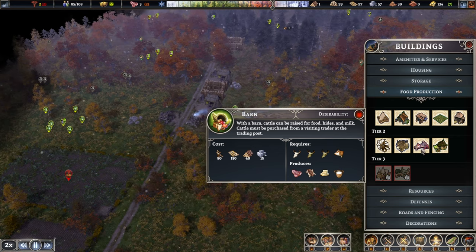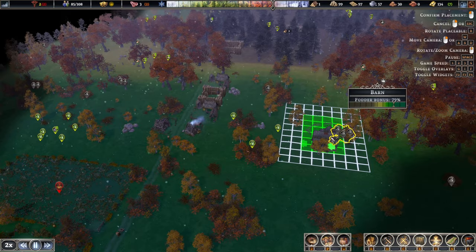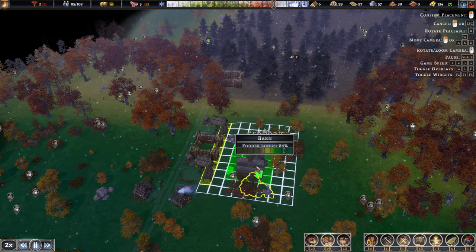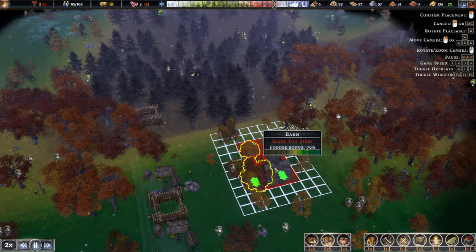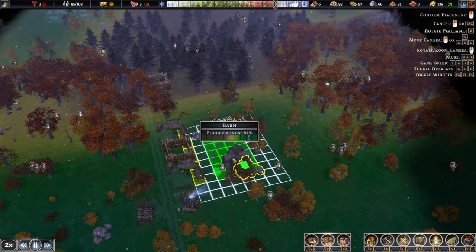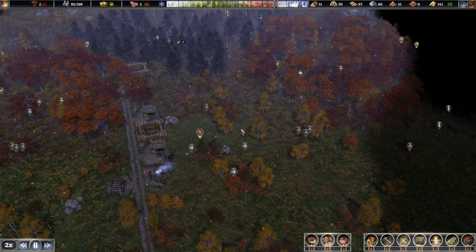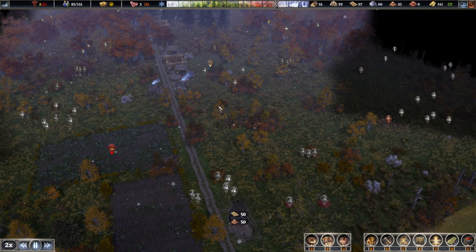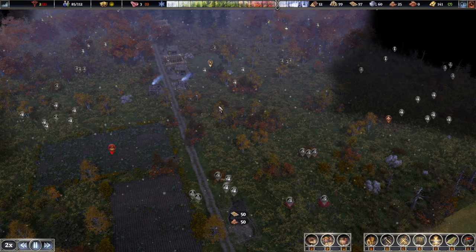Arborist building is going up. Barn will be the next one. This could be a decent location — not quite going into the forest. Let's do it right over there. And if we need to protect it a little bit better we can do another card tower as well.